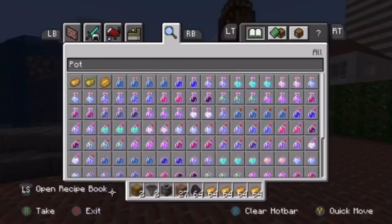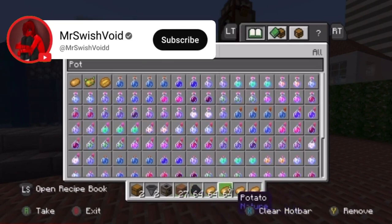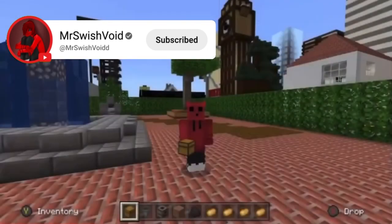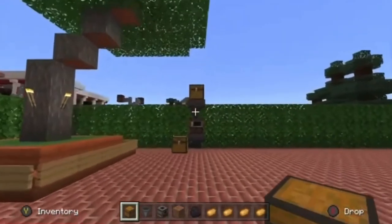For this XP farm in your survival worlds, we're gonna need two chests, two hoppers, a smoker, any block that cannot be smelted — for example I'm using dirt — so 27 dirt or whatever block you're using, 64 coal, and loads of potatoes, because this is how we're going to be making it.